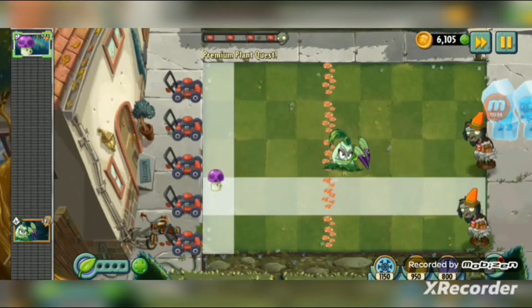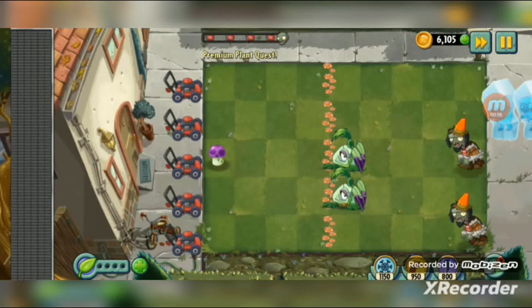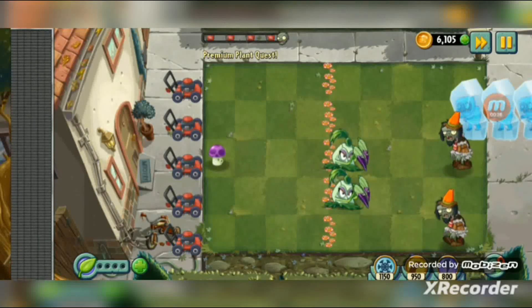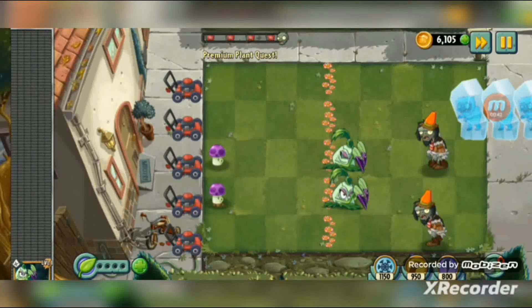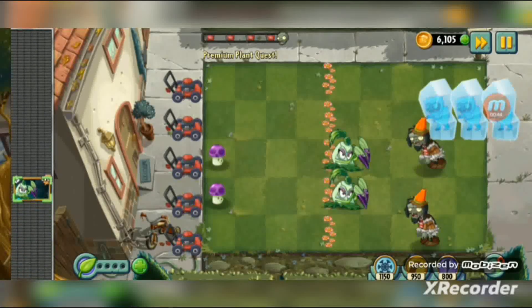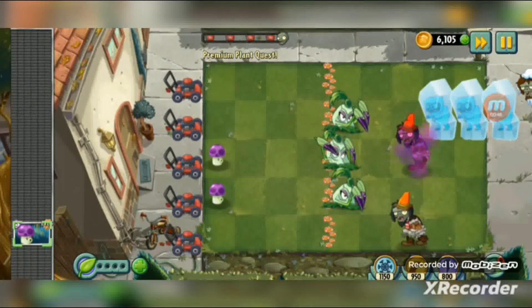The one that's planted first is Pokwa. If you want to know if it's a premium plant, you can check its background in its seed slot — it looks like some kind of galaxy, like space.